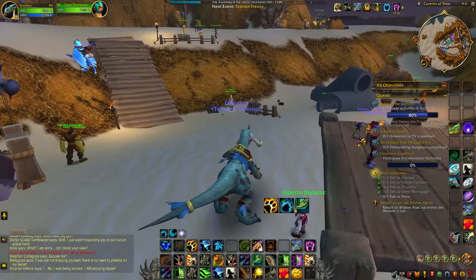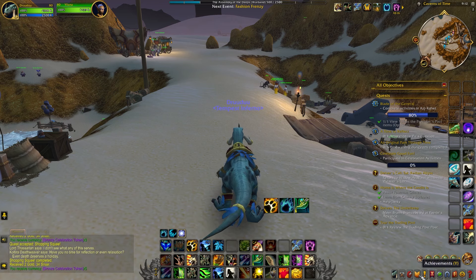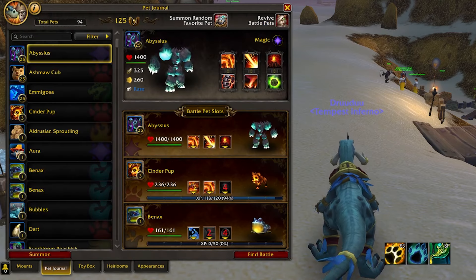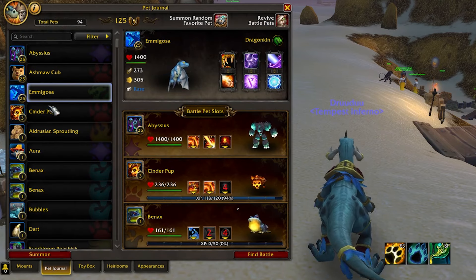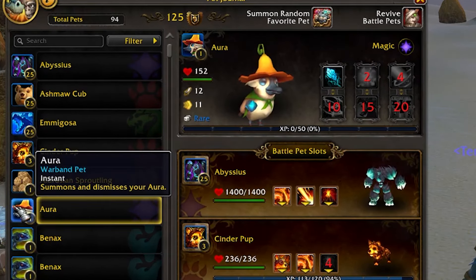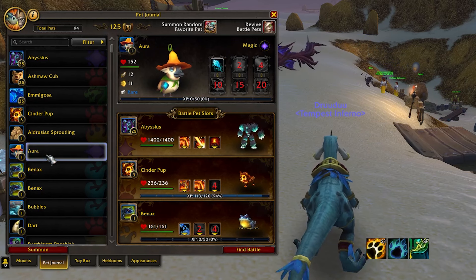I ain't holding the soggy-ass banana balloon anymore. Goodbye cruel world! It turns out there's a parachute. I didn't even notice. Next, a quick and easy one is finding Petra in the Celebration Area and opening the chest right next to her. That chest contains the Pet Mirror.